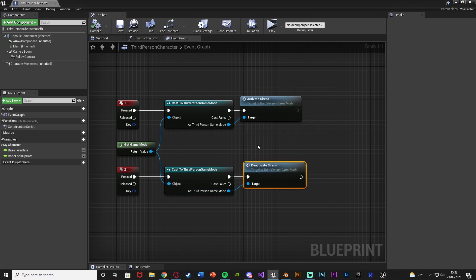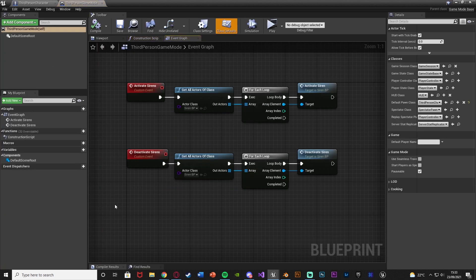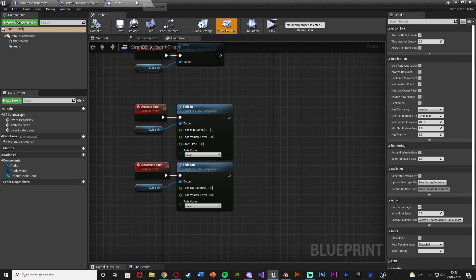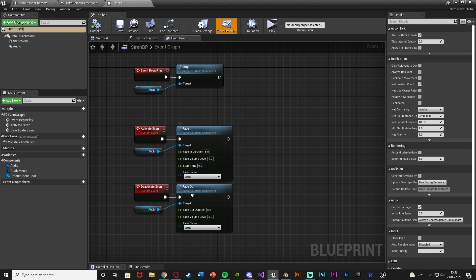Compile and save. So what's happening is: pressing one calls 'Activate Sirens' in the Game Mode, which gets every siren in the level and calls 'Activate Siren' on each — simply fading in the audio. It's the exact same thing for deactivating, except it then calls Fade Out.